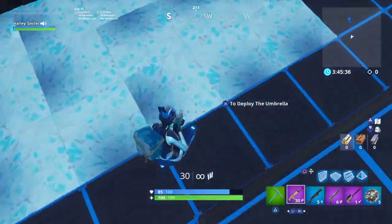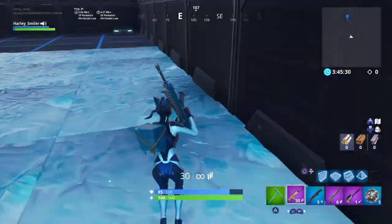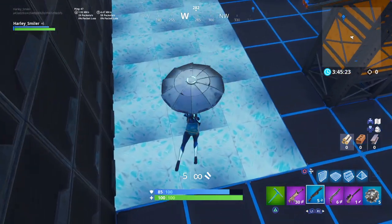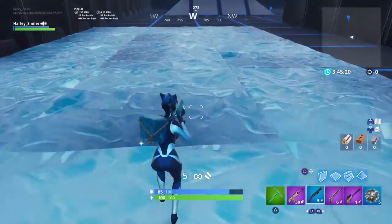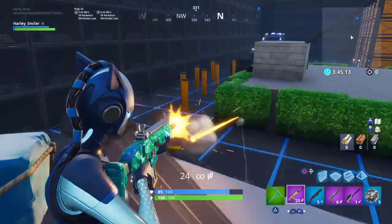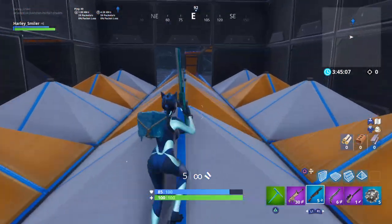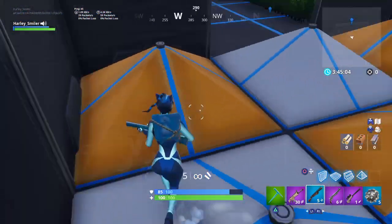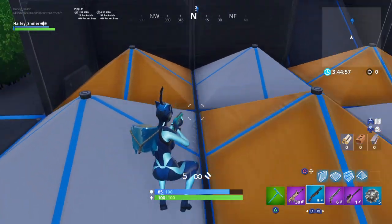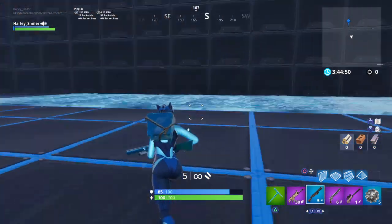Down here there are some ice blocks. If you walk on these you will slide. It's quite funny when you impulse because you go really fast. There's another launch pad here. You can run really fast on these ice blocks - it's quite funny. Over here there is a giant pyramid. Over here there is just a room full of pyramids, so you guys will have to find each other. It's very hard to fight in here - you don't know where you're going to stand, you could stand on top or crouch at the bottom. It's really a challenge.